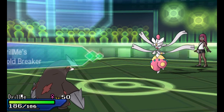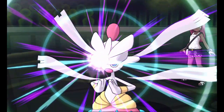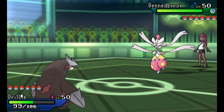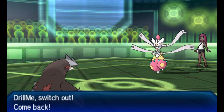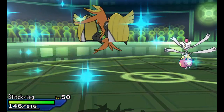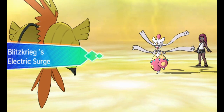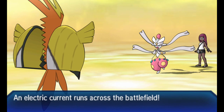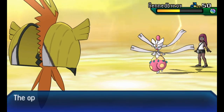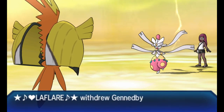Going back into Excadrill to soak the Zen Headbutt - I'm really just in a bit of a bind here because he had a much better start of the match than I did. This Excadrill's moveset is Stealth Rock, Earthquake, Rapid Spin, and Toxic. It's just a weird hazard Pokemon - its main purpose is to get hazards up and then get taken out. It's a suicide lead. Going with Tapu Koko and I caught a break - dodged that High Jump Kick, putting it at half health.